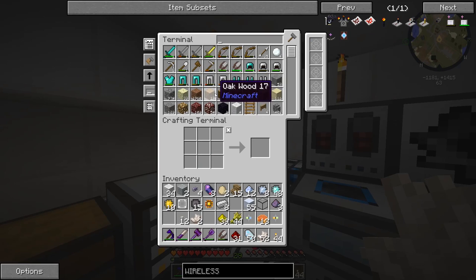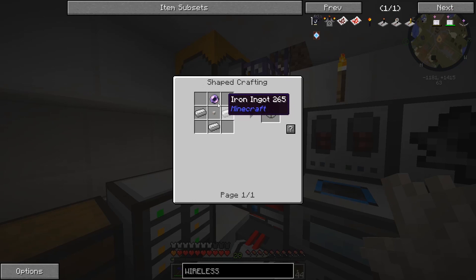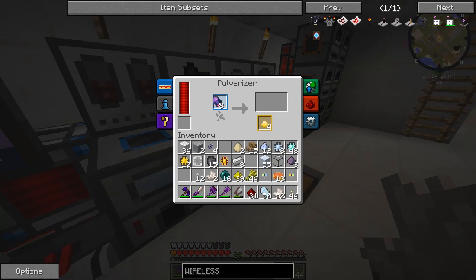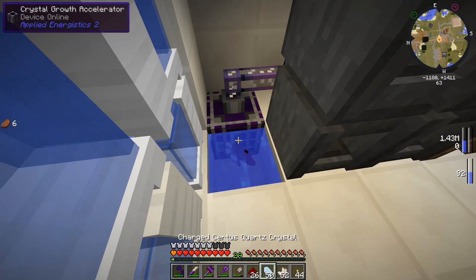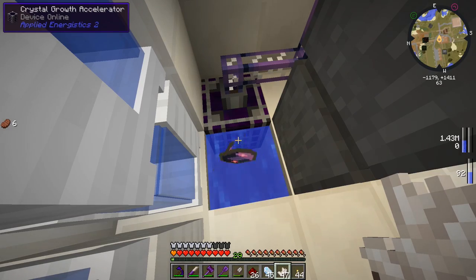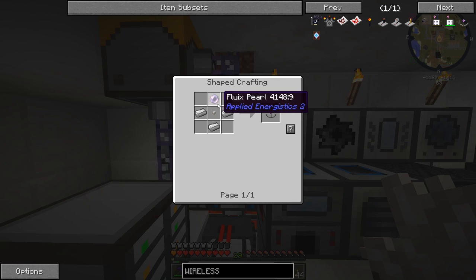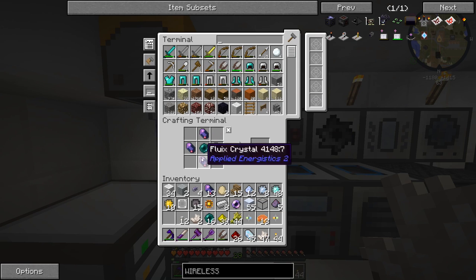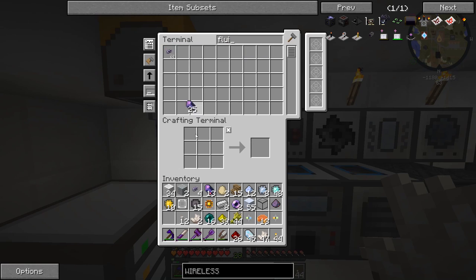For these wireless receivers, we need to get some ender pearls. How much fluix dust do we need? I think four each. So we need to throw some more of that inside of there — one dust each. One, two, three, four. And we're going to need five more of these. Give us more of those purple crystals. There we go, we should have enough dust. Let's see if we can actually auto-craft this thing now. There we go — fluix pearl. And what am I missing on the sides? More dust? Yeah, there we go. So we have two of those dust things.